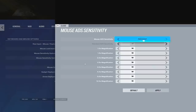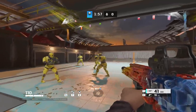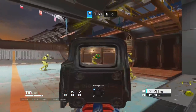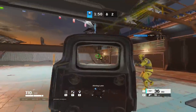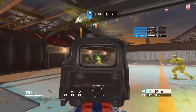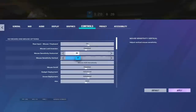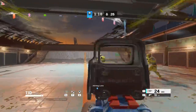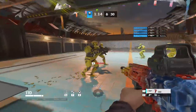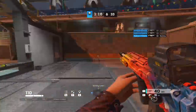Tip number seven: if you struggle in gunfights, consider lowering your sensitivity. Many ranked gunners and competitive entries that use higher sensitivities have to aim train more to maintain their mouse control. A lower sensitivity works better for players who don't have highly precise wrist mechanics or who don't aim train frequently, so if you're in that boat, consider a lower sensitivity for instant results.